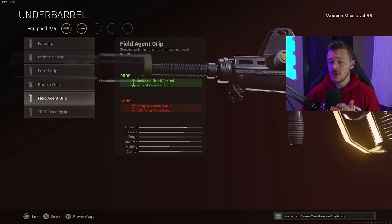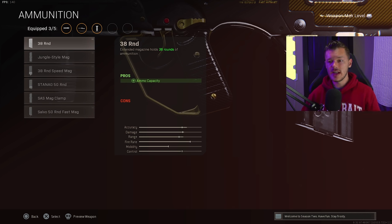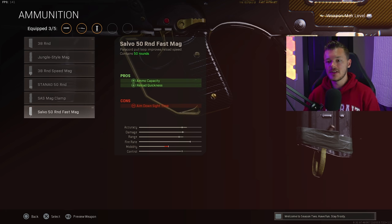For ammunition, go all the way to the bottom for the STANAG 50-round Fast Mag. This gives us the most ammo possible and also gives us Sleight of Hand — basically a two-for-one. Who doesn't like having maximum ammo and a fast reload? Always run the STANAG 50-round Fast Mag.